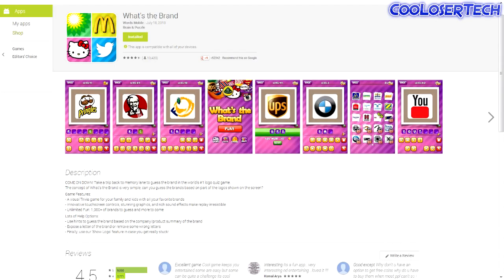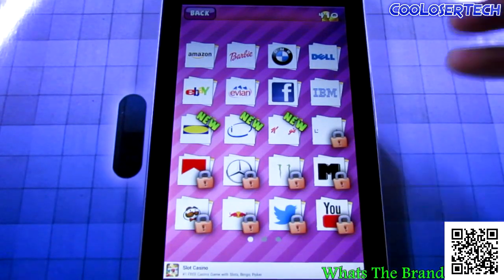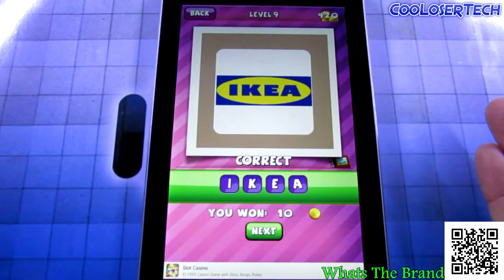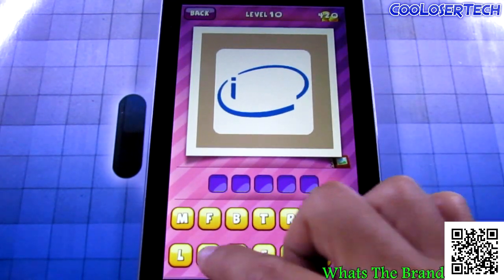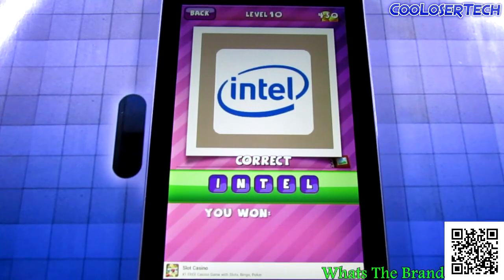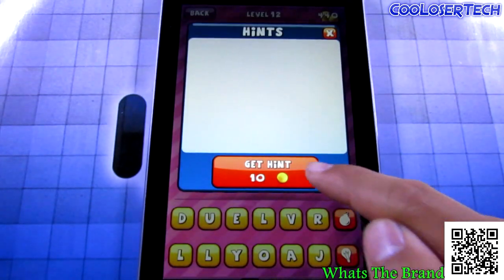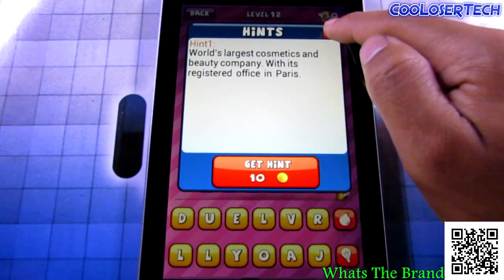Last but not least, we have What's the Brand. You're going to be playing for a long time to get through it. You see brand logos and have to identify them. Is this IKEA? Correct — you get points and move to the next one. Intel — correct. Kellogg's — if you run into something you don't know, you can get a hint. You've got 440 points and hints cost 10 points.